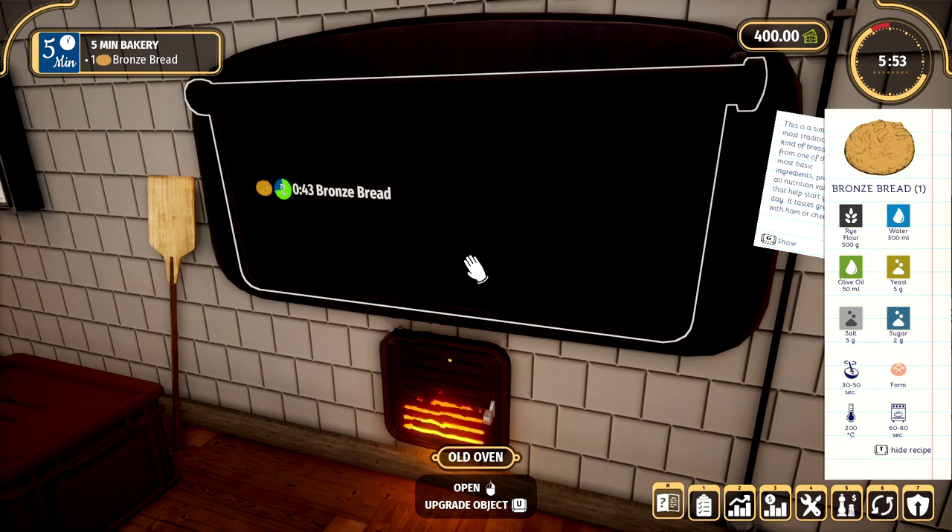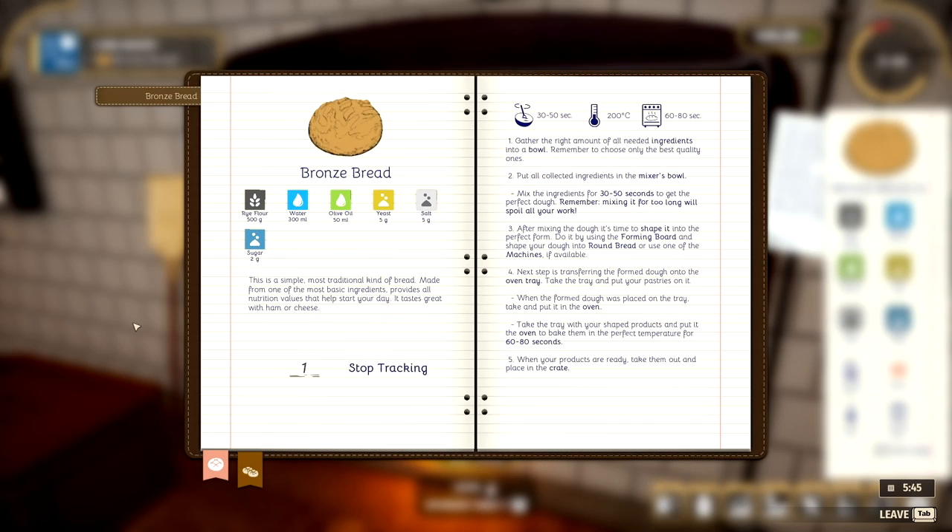It says this is a simple, most traditional kind of bread made from one of the most basic ingredients that provides all nutrition values that help start your day. It tastes great with ham or cheese. Can you imagine that with nice melted cheese and ham for lunch or something? Sounds delicious. I think I would go for that for sure, but we'll just wait until we start making doughnuts and stuff like that — I'm super excited about that.